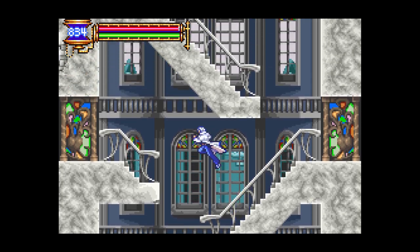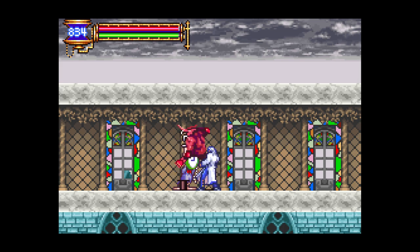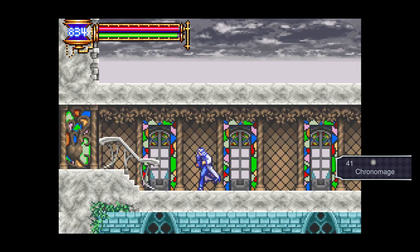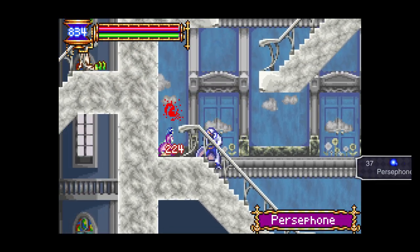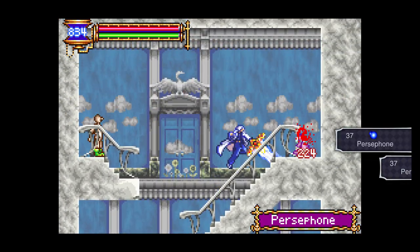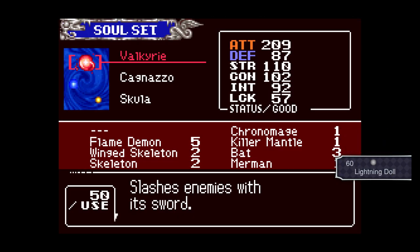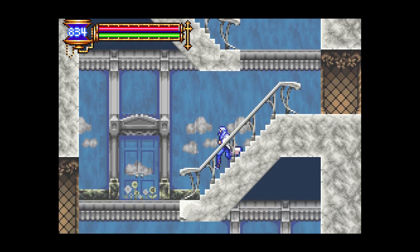Now let's do something we need to do — this hall. We got the Chrono Mage, that was really quick. But yeah, we need Galmoth to be able to go through here. Hopefully we can get the Lightning Doll. But yeah, I'm gonna go back to the Giant Bat, and that's my setup.